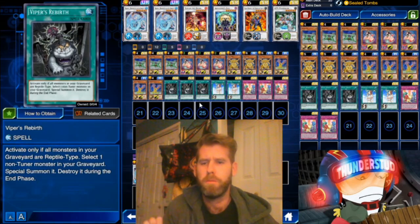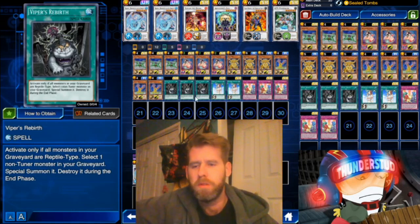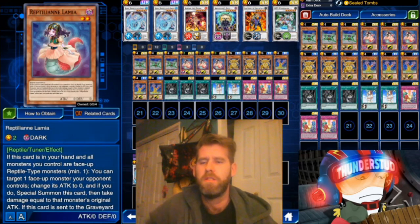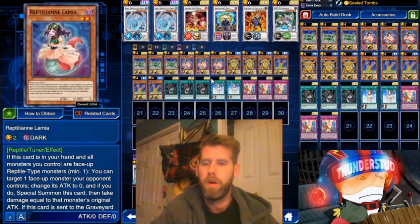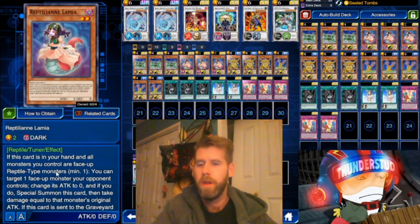We got the new card Viper's Rebirth — activate only if all your monsters in your graveyard are Reptile, which is no problem for this deck. Select one non-Tuner monster in your graveyard and special summon it. The only thing we can't summon is our Lamia Reptilian, which is a Reptile Tuner who's actually pretty strong.